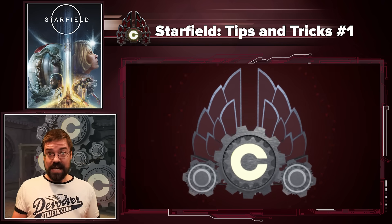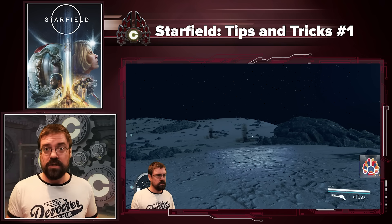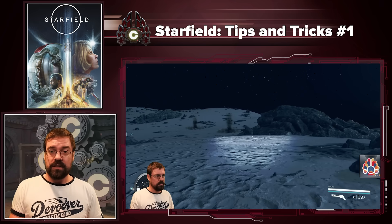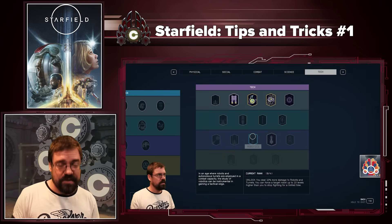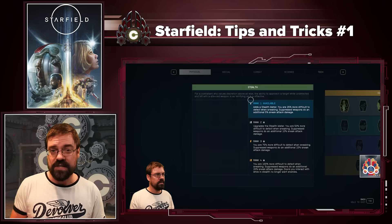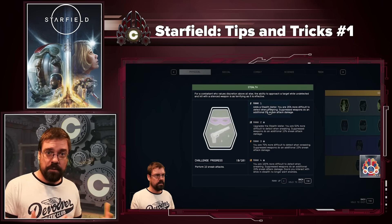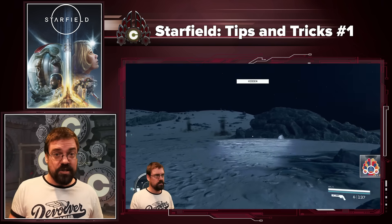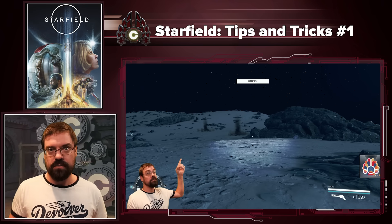Tip nine: there is a stealth system in this game. When you stealth around you don't see the indicator, which is because you need to put one point in the stealth skill. If you want a bit more stealth awareness and to see that detection bar, keep in mind you do need to pop a point in there. This is not the only skill that gives you feedback for putting a point in, so look around in the skill tree and make sure to get at least rank one of relevant skills so you can see what you're doing.